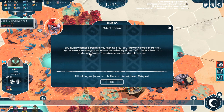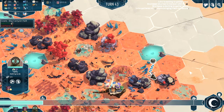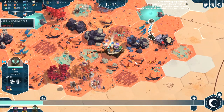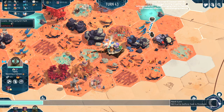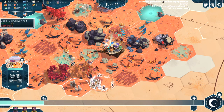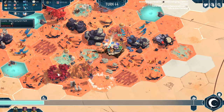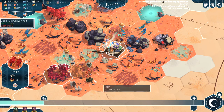Typhoon comes across a dimly flashing orb — once an energy source in more sedentary times. They place a hand on it and concentrate, reactivating it. We've now got 120 wool. I'm going to bulldoze this area. There's only 11 wood left in that jungle — tough. I'll get a quarry down here instead of a sawmill to start gathering stone.